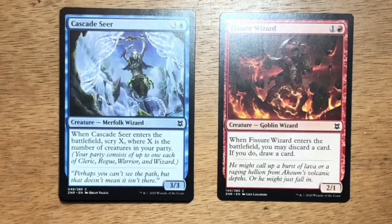Cascade Seer — four mana, three and a blue, Merfolk Wizard at 3/3. When Cascade Seer enters the battlefield, Scry X where X is the number of creatures in your party. In limited, Cascade Seer was a very cuttable card. You would draft it if you had enough creatures to make up party, but it isn't as impactful as you'd like it to be.